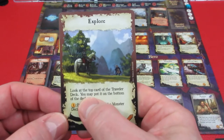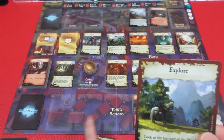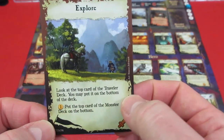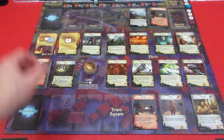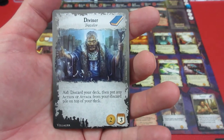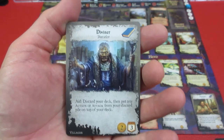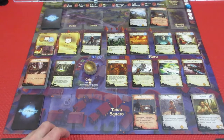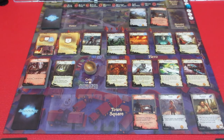Player one still has the explorer card. The explorer lets you look at the top card of the traveler deck and put it on the bottom if you want. We look and it's the diviner: discard your deck, then put any action or attack from your discard pile on top of your deck. Two gold, three prowess - nice. We'll leave it there. That's basically the end of our turn.